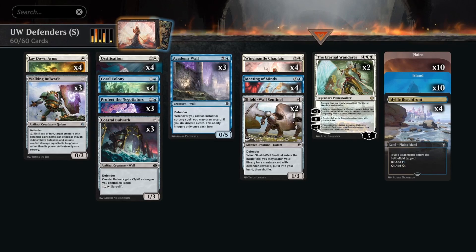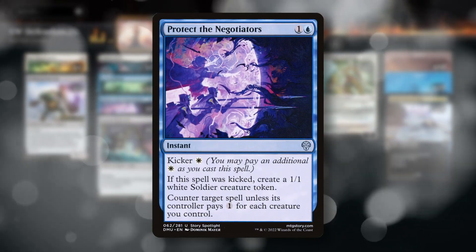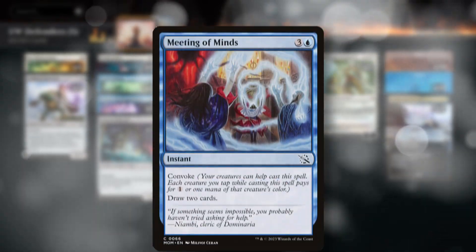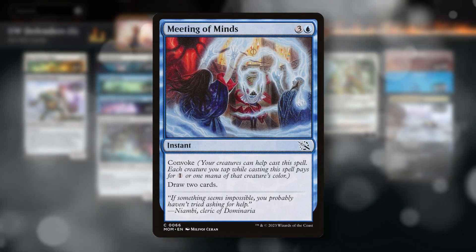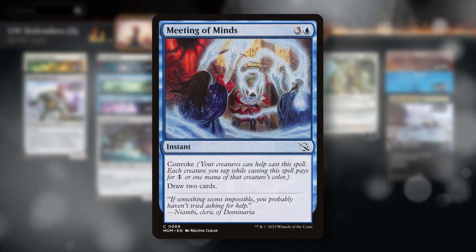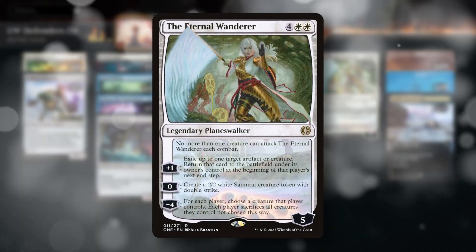We're also playing spells to control the board before we kill our opponents with birds — four copies of Lay Down Arms and Ossification, and three Protect the Negotiators to counter key threats. We're also playing four Meeting of Minds to refill our hand, and many times we can cast this for free with Convoke using our defenders or bird tokens. And lastly are our two rares: two copies of the Eternal Wanderer.